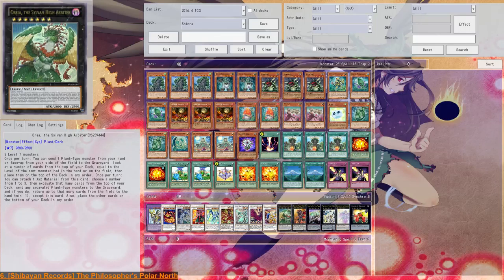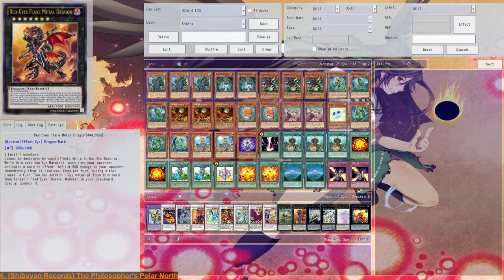High Arbiter is there for non-targeting removal of up to three cards. Red-Eyes Flare Metal Dragon can't be destroyed by card effects, it's a 2800 beater, and it deals 500 damage to your opponent whenever they activate an effect. That means your opponent either already has their out on the field — in which case you don't summon Flare Metal Dragon in the first place — or they have to spend a lot of life points to deal with it. And this deck is an OTK-based deck.